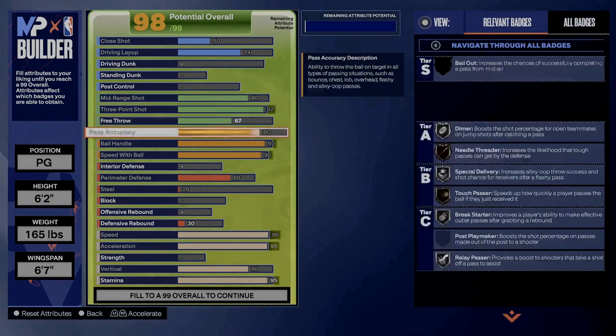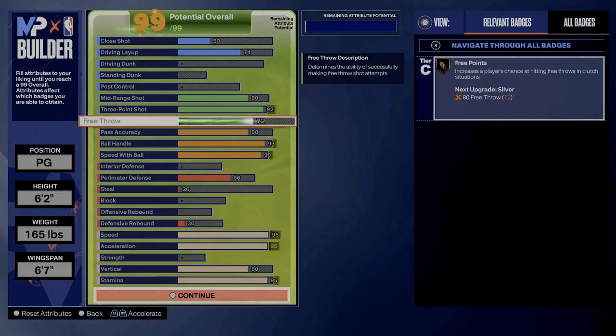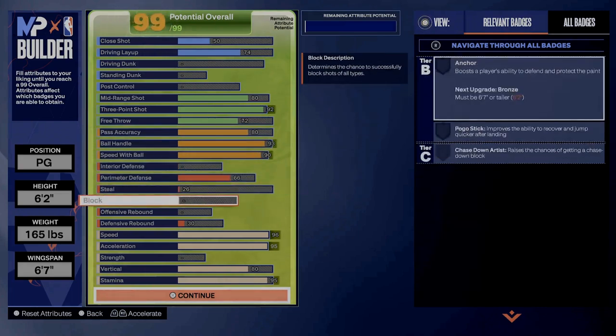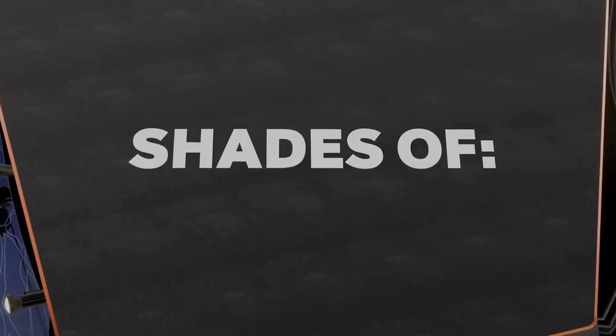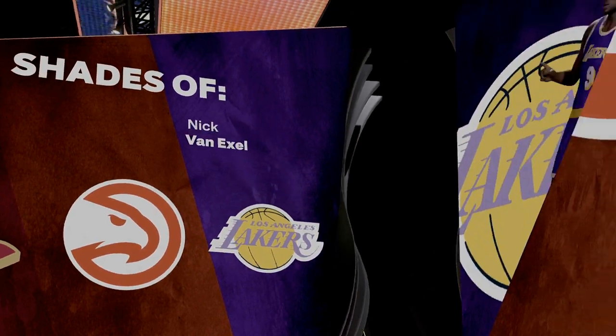This is a park build guys, this is strictly iso and shooting. You're not going to want to do anything else with this build — iso and shoot, that's it. And you can pass if need be. If you guys are going to call this build trash, I'm going to show you guys some footage of me playing with this build and how deadly it can really be on offense.